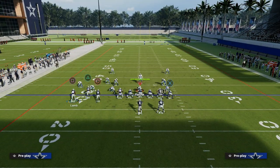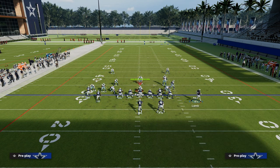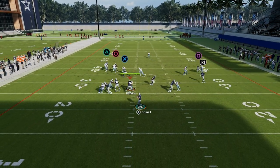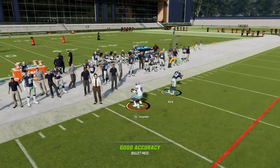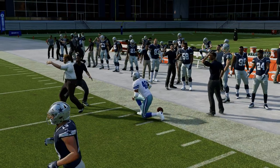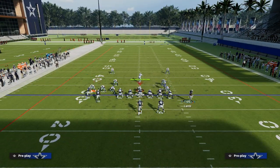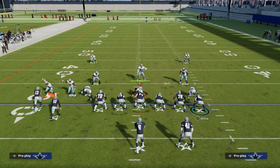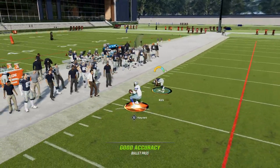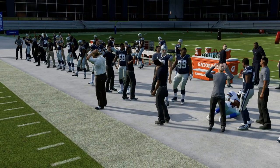Another setup you can use is putting Tyreek Hill on the streak and then motioning CeeDee Lamb across. All that does is make it a little better against man coverage — though of course right as I say that, I throw the pick; I should have thrown a little bit earlier. But as you can see, he's going to get a light-up animation when you do that. Also, depending on which receiver has short-out elite — and most receivers in this game do have short-out elite — they just cook press man if you put them on a streak.